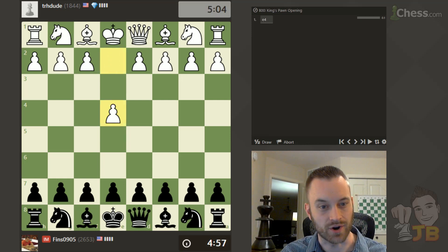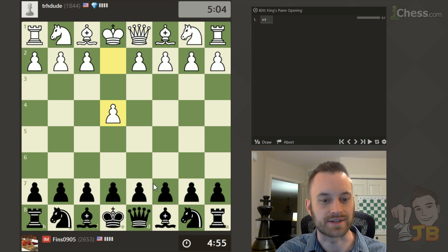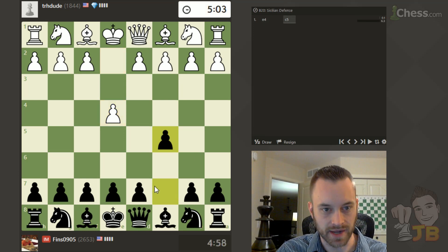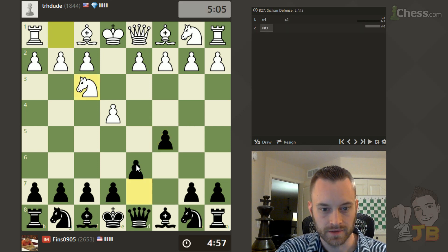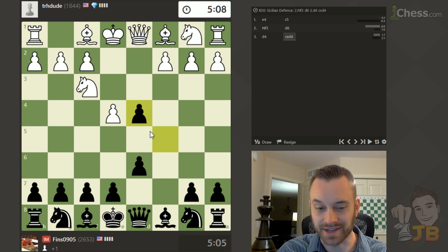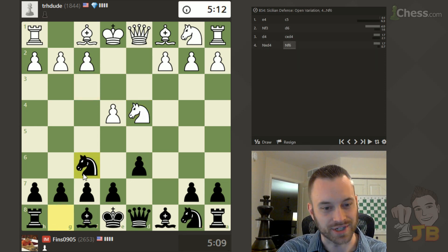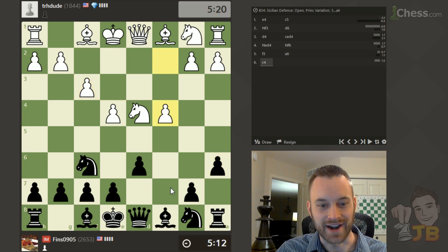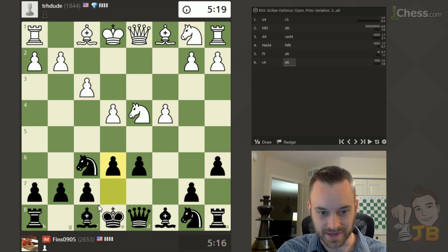Hey guys, this is John. I'm playing trh dude in a five plus five game on chess.com — it's another climbing the rating ladder. Let's play Sicilian. My opponent's ready, rated 1844, a good player. And for Charlie and King out there, I may just play a Nimzo-Larsen — I know you've been asking a lot recently. I hope you're watching this video. I'm gonna play it, get ready my friend. A6 and I'll play e6, bishop e7.